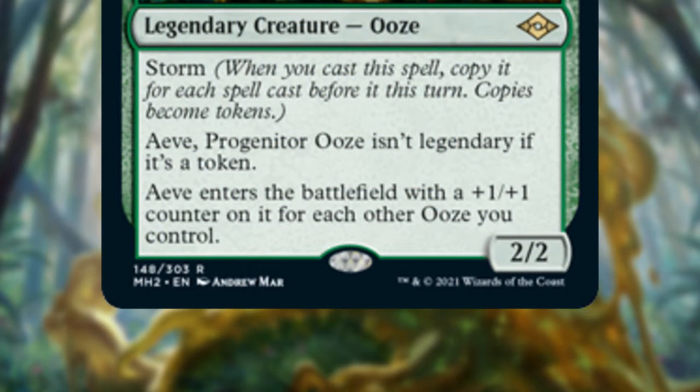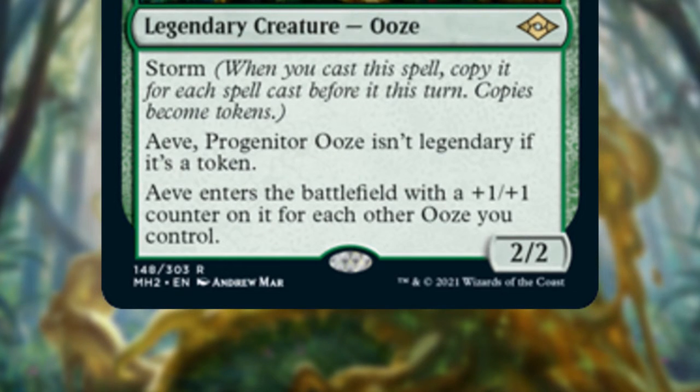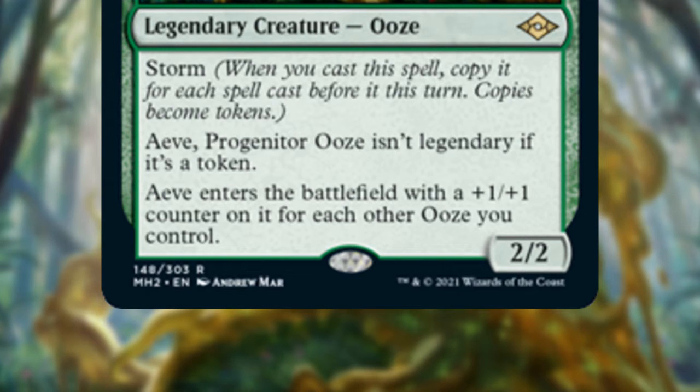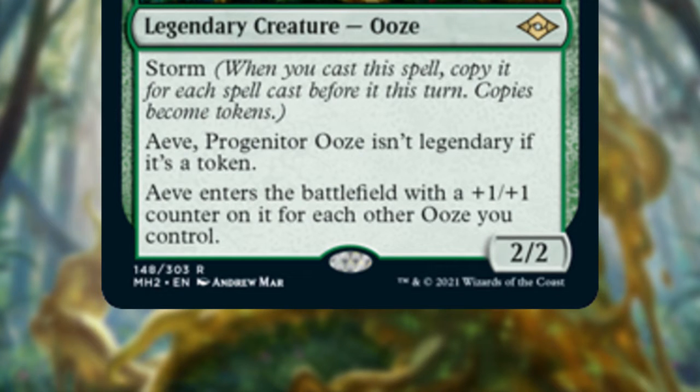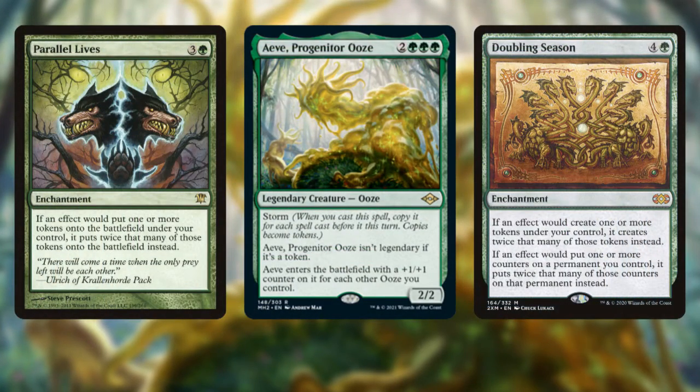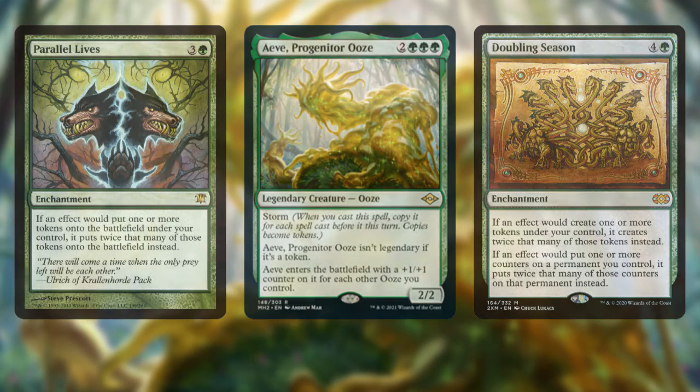Let's start with Ave. This 5-mana 2/2 Ooze has — surprise — storm. That means when we cast them from anywhere, we make a token copy that isn't legendary for each spell cast before it this turn, ours or our opponent's. Then each copy of Ave enters with a counter on it for each Ooze you control, meaning your token copies are like slimy little nesting dolls, each one getting bigger than the last. Important to note: token doublers don't work with Ave — Parallel Lives or Doubling Season won't make more Ave since the tokens are created on the stack and not in play.